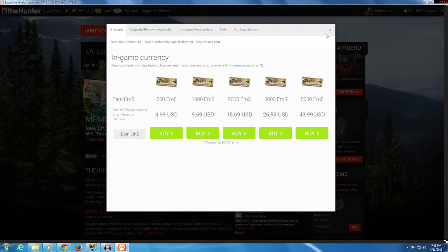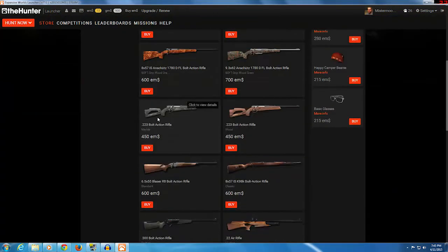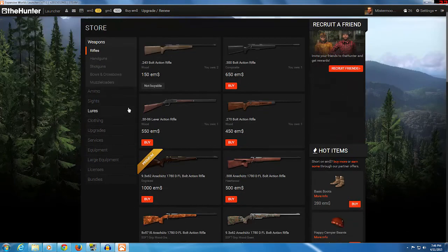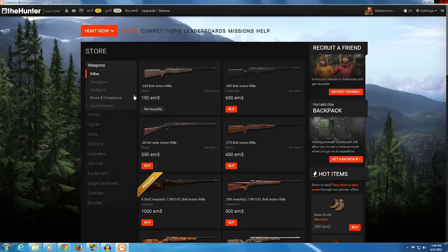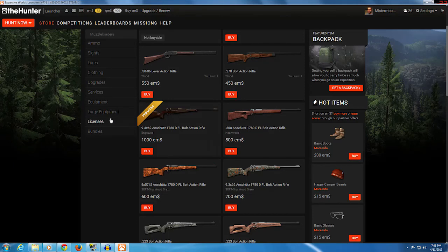If you buy something with EM money, it's yours for as long as you play the game, whether you're playing as a member or as a free player. So if you want a different gun — maybe a .300 bolt-action rifle or a shotgun — you can get $500 EM dollars for $5 and pick one up. For example, there's one here for $4.50, but you've also got to buy ammo for it.